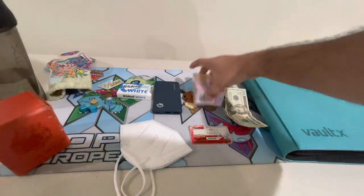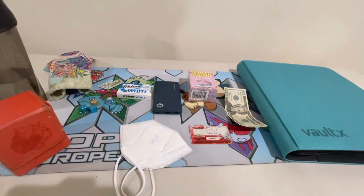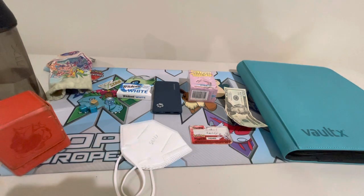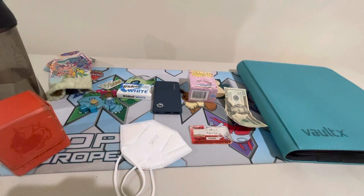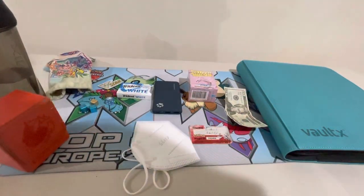Number four is a playmat. You want to make sure you have a playmat to play on, just because you don't want to get your cards scratched up or dirty on the table — you don't know what's on the table. So pull out your playmat and get it down. You can pick whatever playmat you have; there's a bajillion out there. I use my top eight European international mat — kind of a slight flex.